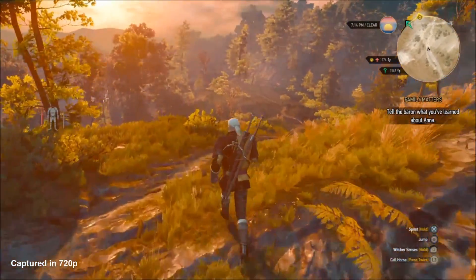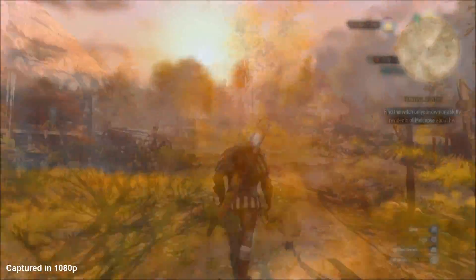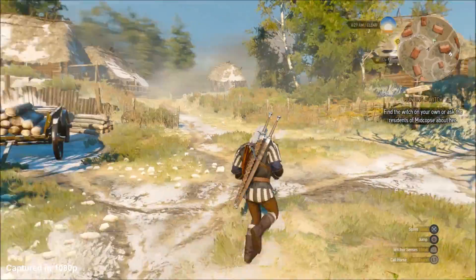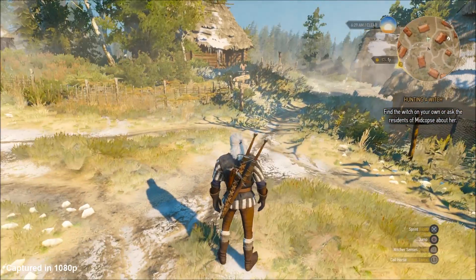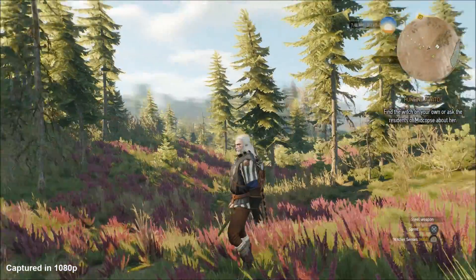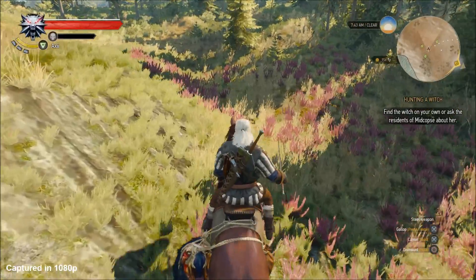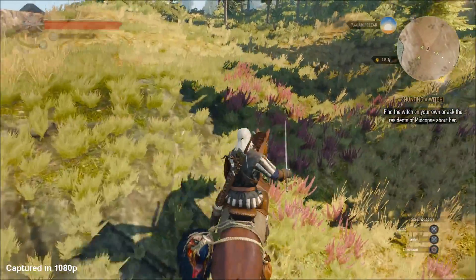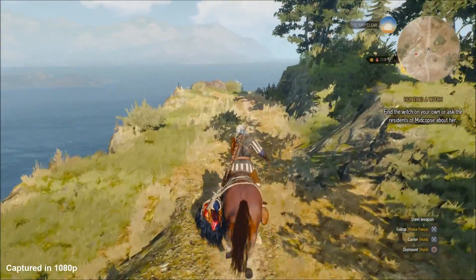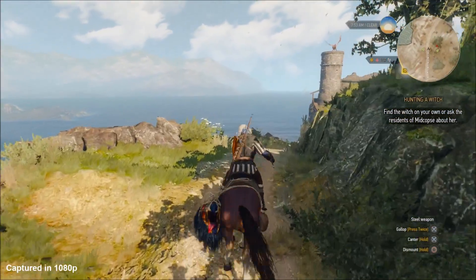You can almost look absolutely anywhere in this game and it's going to look like a postcard. I think the guys were listening when Rockstar mentioned that was one of their design philosophies for GTA 5, and it's absolutely paid off here. You come across villages and towns and whole cities. You can actually get on boats and travel between provinces. And obviously you've got this mode of transport here — Roach, who is your trusty steed. He's quite a smart horse; he won't run into trees, he won't jump off a ledge, and he can't actually die.